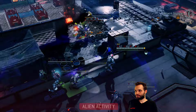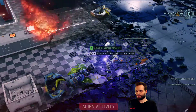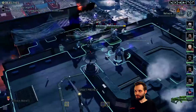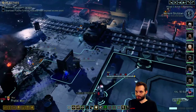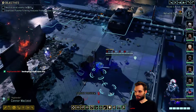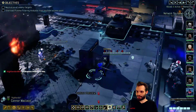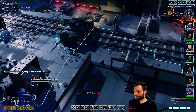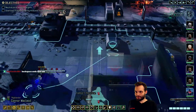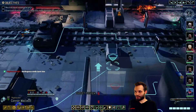So this guy should die. Okay, now we deal with the turrets. Backspace ends turn two? That's right. We've got - I don't really want to rapid fire, it's a five turn cooldown. But we could - how is that not cover? That's kind of funky. Yeah, there's two turrets here. I think we can deal with it.